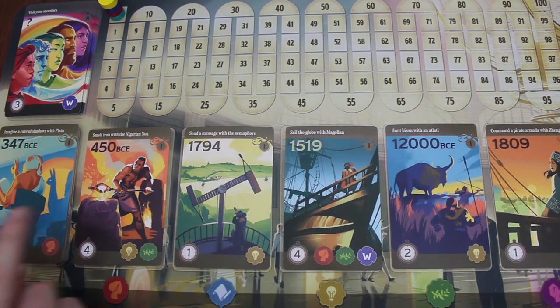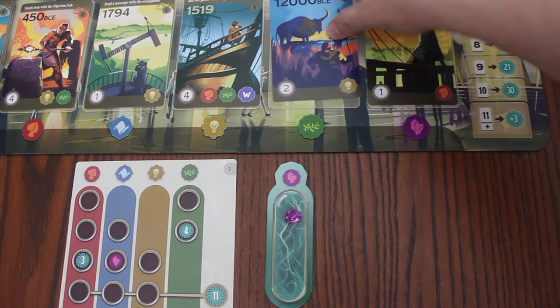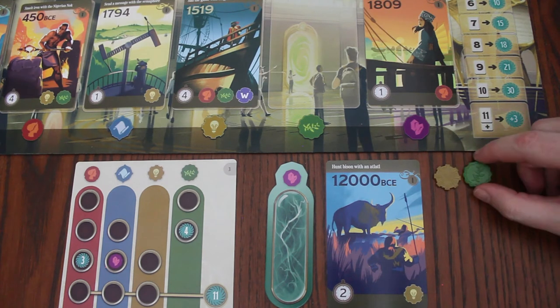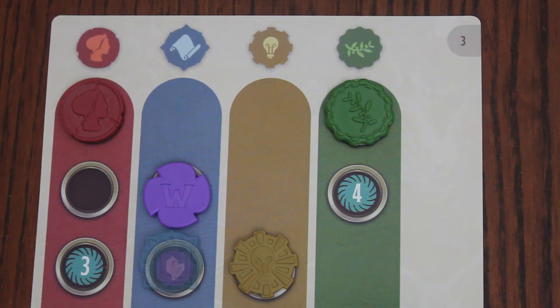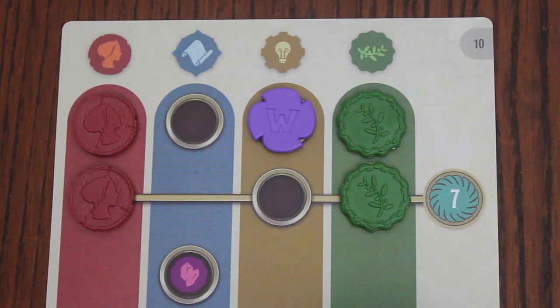On your turn, you will select one of the six face-up history cards or take an ancestor card. After you select your card, you will move your pocket watch the indicated number of spaces, moving one less per crystal you spend, always moving your pocket watch at least one space. Then you will collect the resources indicated on the card, as well as on the playmat space you selected the card from. I can select this card and spend one crystal to move my pocket watch one space. For taking that card, I will receive an innovation token and a progress token. Experience tokens are added to the topmost spot in their respective columns. Wild experience tokens can be added to any column. If you cover a space with a crystal symbol, gain a crystal to your crystal tank. If you cover a numbered space, gain that number of points immediately. Similarly, if you fill every space in a row that ends with a number, score those points immediately.